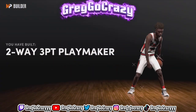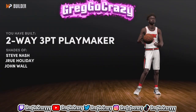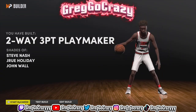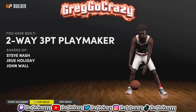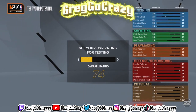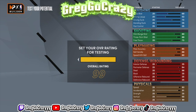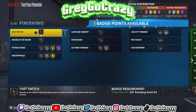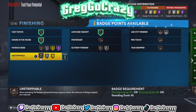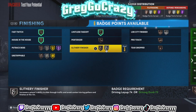The title for this build comes out to Two-Way Three-Point Playmaker — it's not a rare title, they call a lot of builds this, but trust me, this build is going to be nice. The build is 6'3" at regular height, his wingspan is 6'8", and I put the weight all the way down.